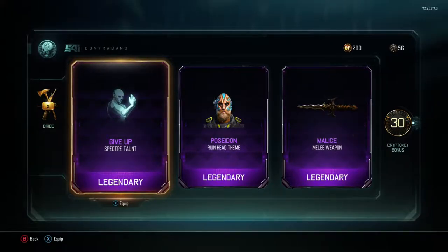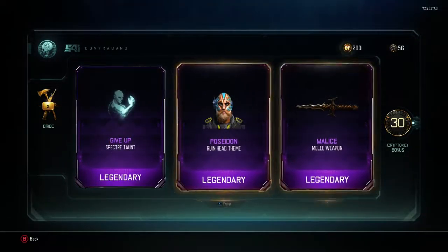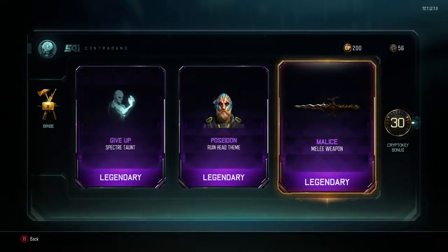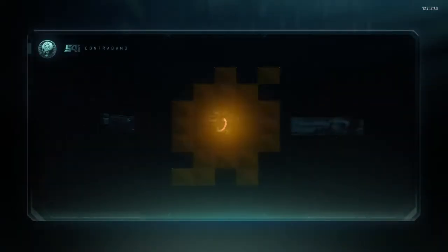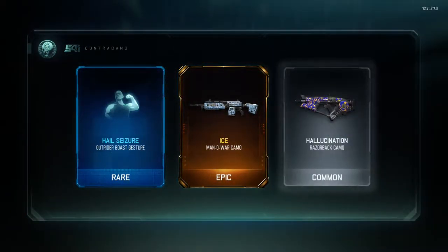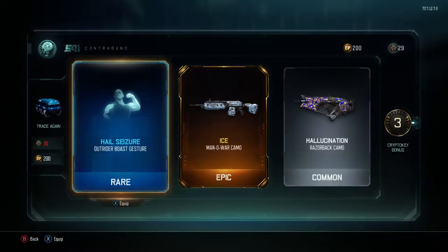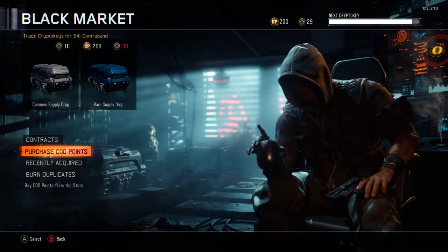It is a melee weapon but it's one I don't have — apparently I also get a crypto key bonus so I can do one more supply drop. The Malice — that looks pretty cool. I don't really see people running around with that. Opening one more rare supply drop — not going to get a weapon — and yep, that's it. There you go, guys — that's all the supply drops.